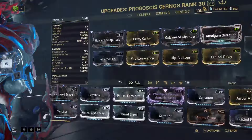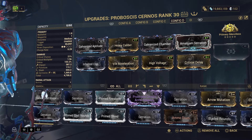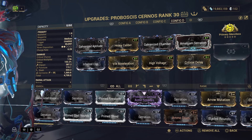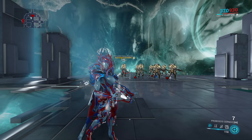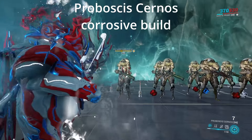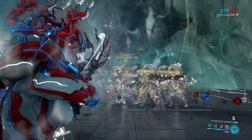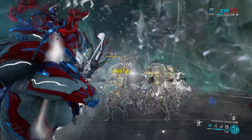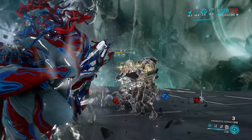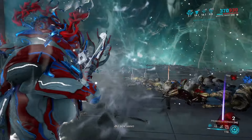Next we're going to put a build on the Proboscis Cyranos. Since this is a status-based weapon, we're mostly going to focus on getting that status chance over 100% and throw in a little crit chance with Critical Delay. This isn't the most optimal build, but it is a build. As you can see with a full build, this weapon is actually pretty nasty — the crowd control combined with the tendrils and the viral explosion does work. The only problem is this weapon only comes with seven shots in the magazine.